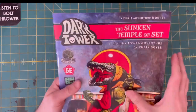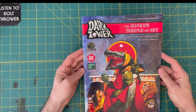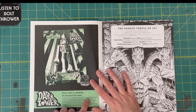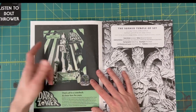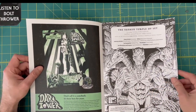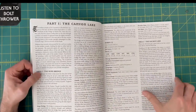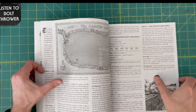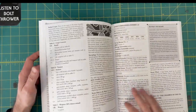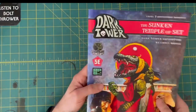Next up: Dark Tower, the Sunken Temple of Set, a level 7 adventure module. So Goodman Games bought Dark Tower, which is Genal Jackay's old module. This is kind of a tie-in to it — an adventure set there. This is, I think, the only 5th edition thing that I got. I'm not really a big 5th edition D&D fan, so I'm not sure if I'm gonna keep this one, to be honest.